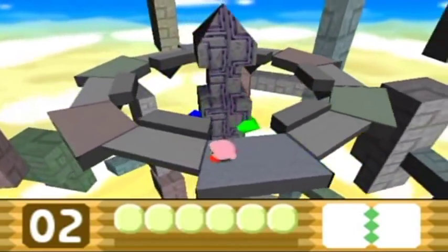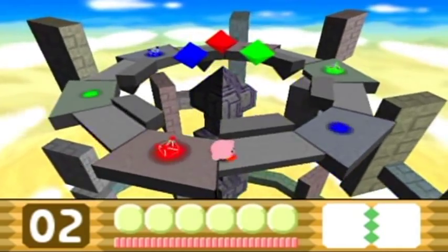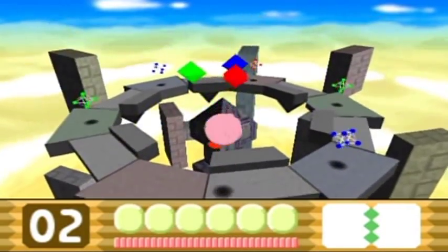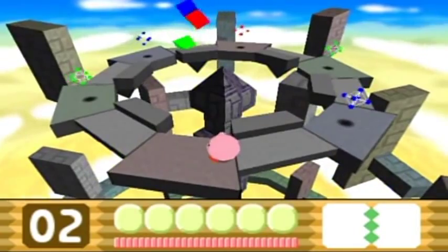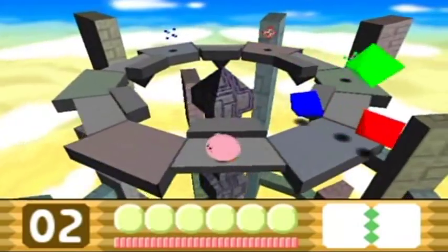Just got to watch them carefully, and now we can start hurting them. You'll see the boss bar there at the bottom of the screen fill up. Do not stand on the larger platform because then you're going to have to deal with these DNA critters.